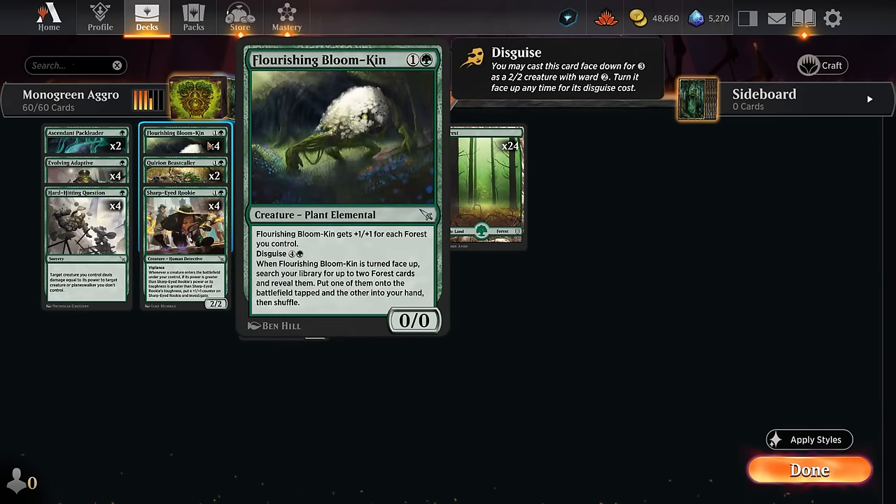We also have the full set of Flourishing Bloomkin, which is why we have 24 Forests in our mana base. The Bloomkin gets +1/+1 for each Forest we control, starts out as a 2/2, but will gradually grow over time. So even in the late game we can still cast it for two mana, and it will often be the biggest creature on the battlefield — perfect for growing our Sharp-Eyed Rookie.